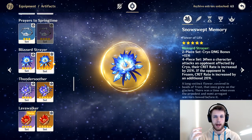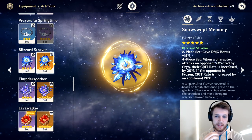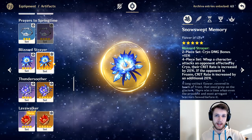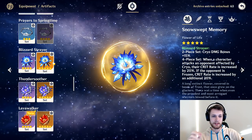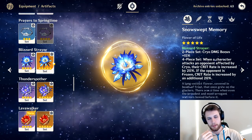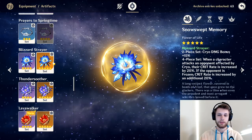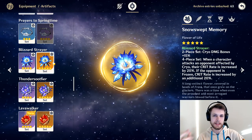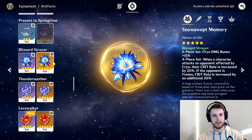A lot of people aren't running cryo as much because there just aren't a ton of cryo characters, but now more people are beginning to run it because Blizzard Strayer came out and gave people a reason to run cryo resonance and cryo damage. I think this set is going to be amazing for Ganyu — you get the cryo damage bonus on your charge shot, your burst, and your elemental skill. What's really important is that Ganyu does a cryo AoE after her initial arrow shot, which means you get 15% cryo damage bonus to your charge shot and 15% to your AoE.